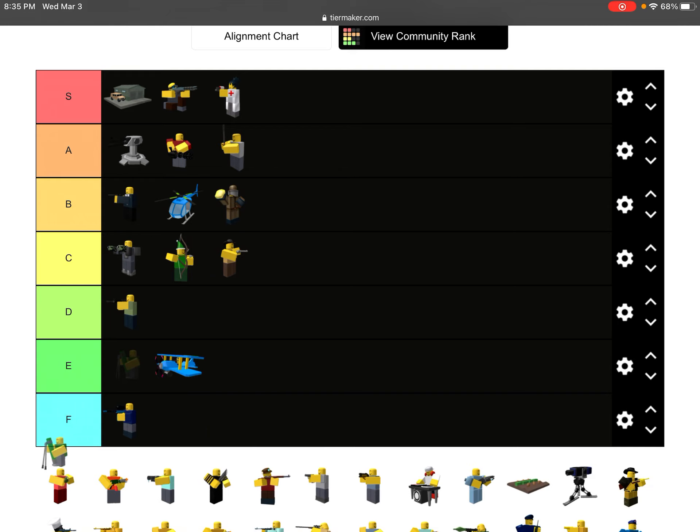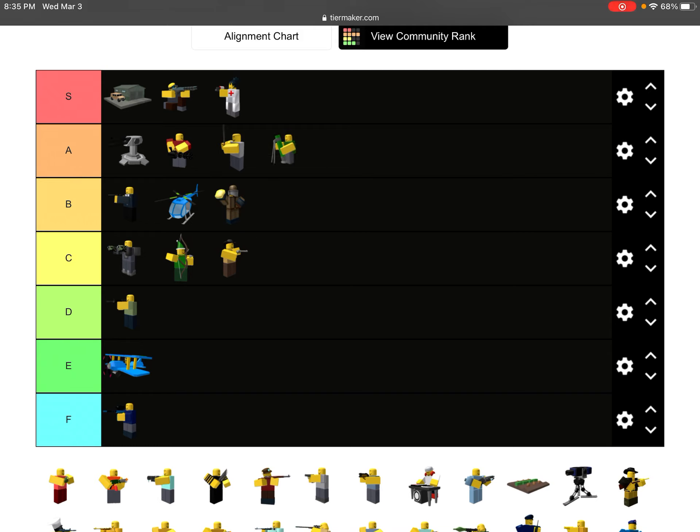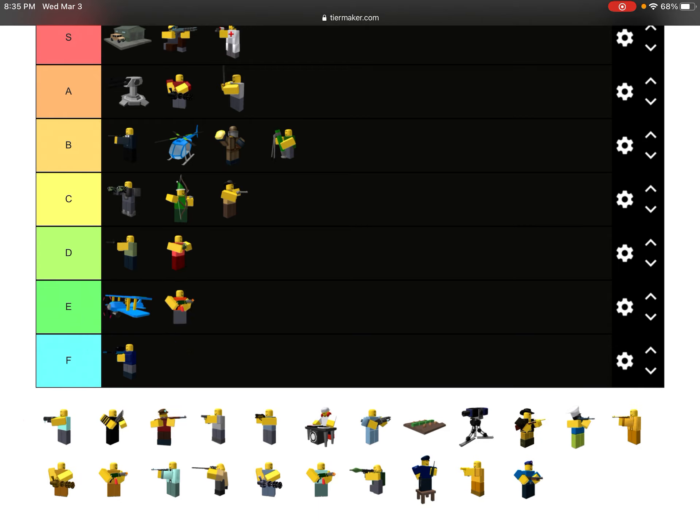Next we have Mortar — it's a level tower, you can also buy it, but it's a level tower unlocked at level 25. I'm gonna put that on B. Next we have the Pyro — I'm gonna put it on E because it speeds up zombies, but level 5 is pretty cool, so I'm actually putting it on C because the level 5 looks really cool.